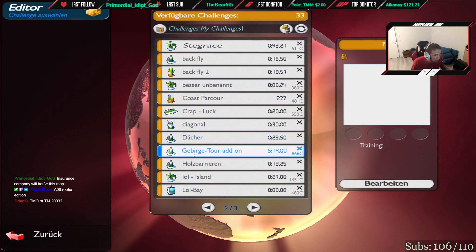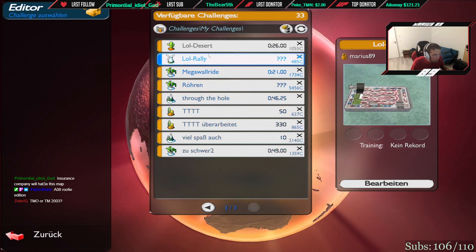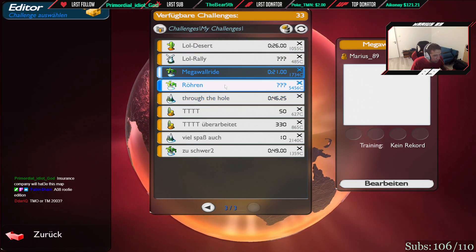I have enough snow maps that I can use — I'll come to that later. These lol maps are just the lol maps from before. Megawall worldwide is the one I think of. Röhren — just Röhren — is, I think, a pretty good map as well. A multi-lap.